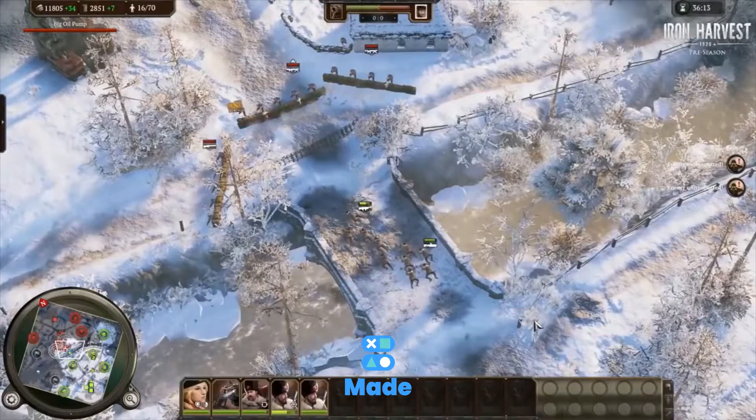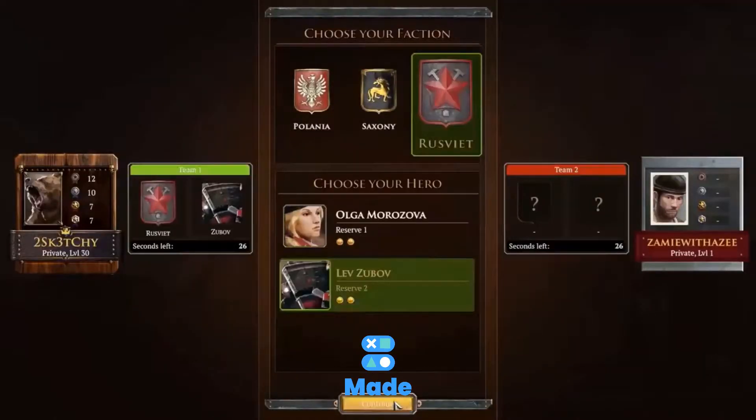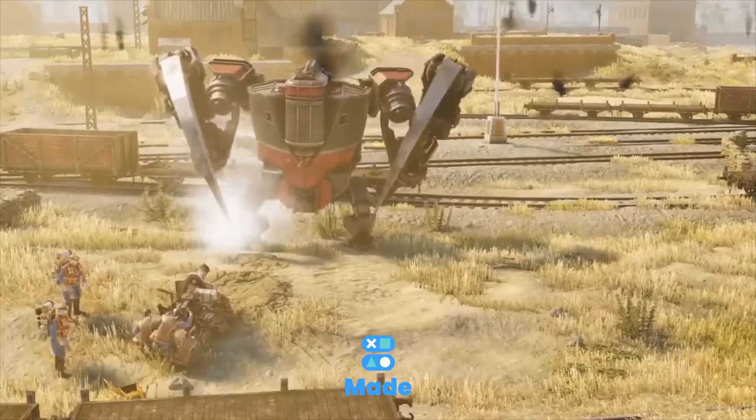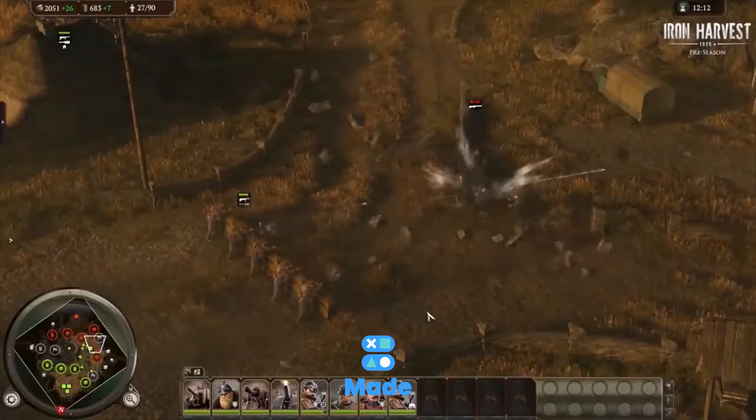This game centers around the epic overarching story, which spans over 20 missions spread across three different campaigns. While the point of the game is to conquer resource points, build your base and place fortifications to protect your unit production and research, the main focus of this game revolves around its beautiful story and graphics.